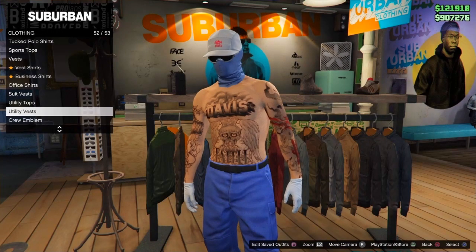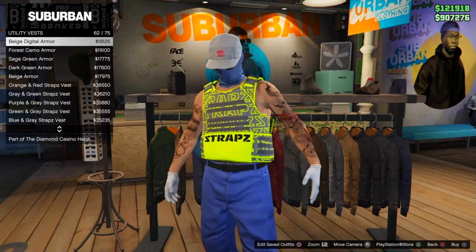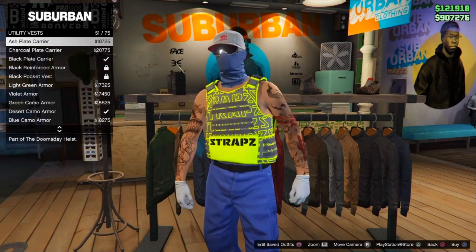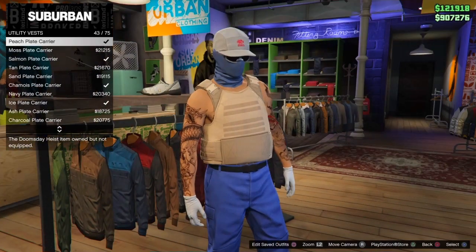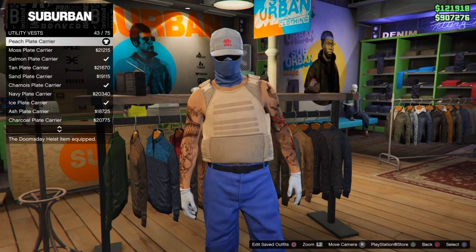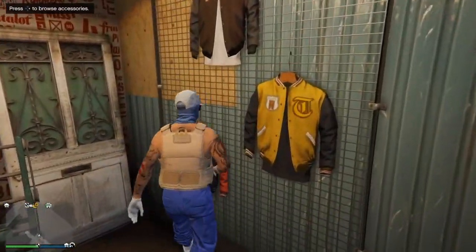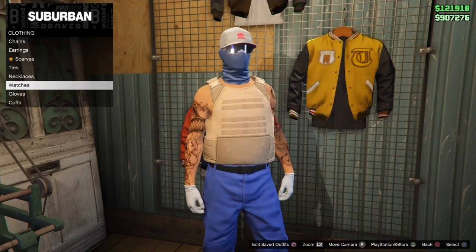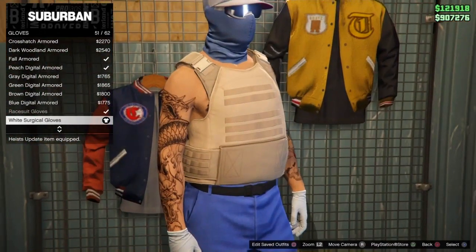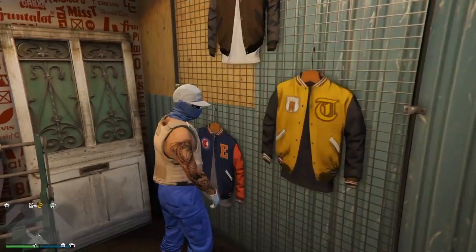Head back to the T-shirt section — you can do this at any clothes store. Head down to Utility Vest and find the Peach Plate Carrier; if my memory is correct it's number 43 out of 75. Yes, it is — go and put on the Peach Plate Carrier. From here, make sure you take off all accessories such as your mask, and put on a set of gloves. Make sure you don't have a T-shirt or anything underneath.